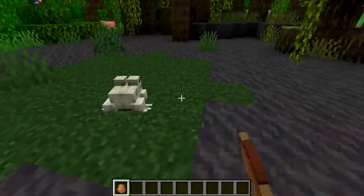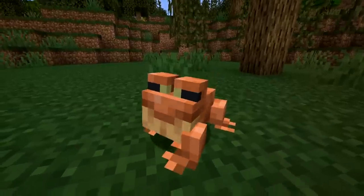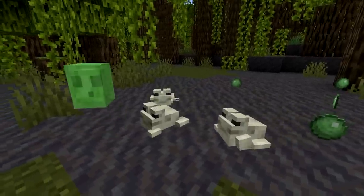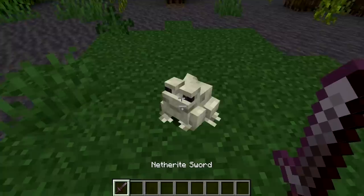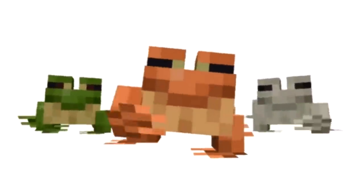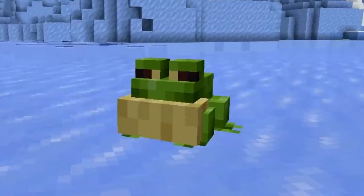The first new mob added in the wild update is frogs. Frogs love to eat baby slimes and magma cubes. They have five hearts of health and come in three different variants: temperate frogs, warm frogs and cold frogs.